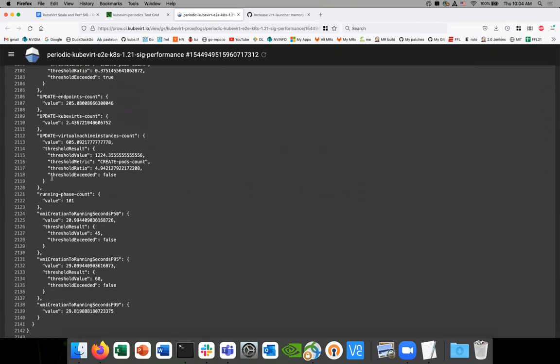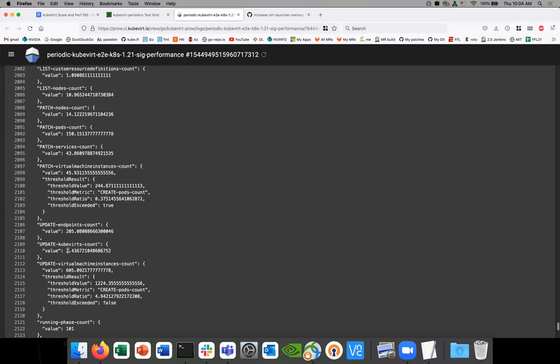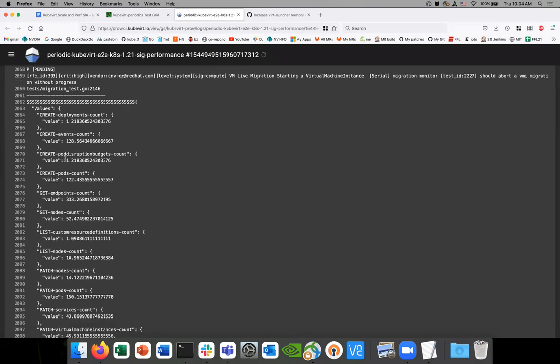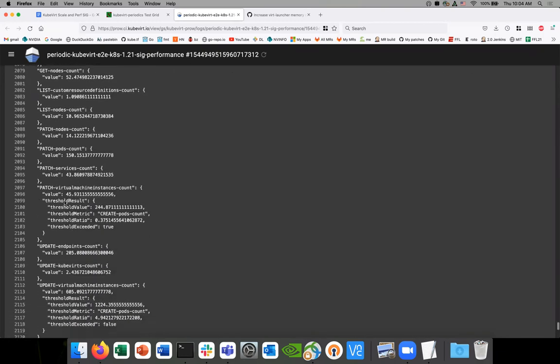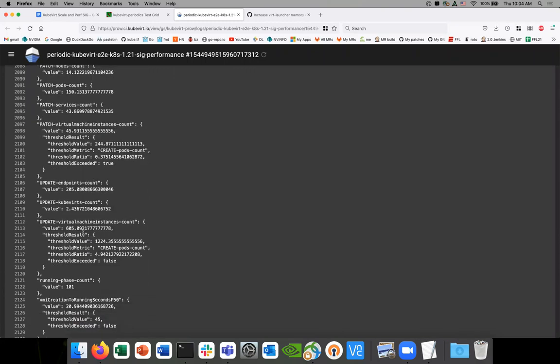This is all really good. Our thresholds: it's 45 for our P50, and we're at 20, which has been about the same. The P95 is 29, and this is also looking really good on the P90. 29 was the slowest worst case — it's really good. Usually it's about in the 30s, high 30s, low 40s. Our patch counts are also well within our thresholds, and update counts are all well within our thresholds. So it looks really good.